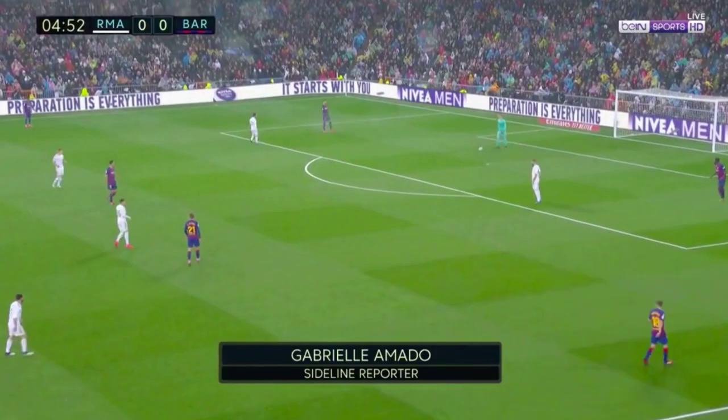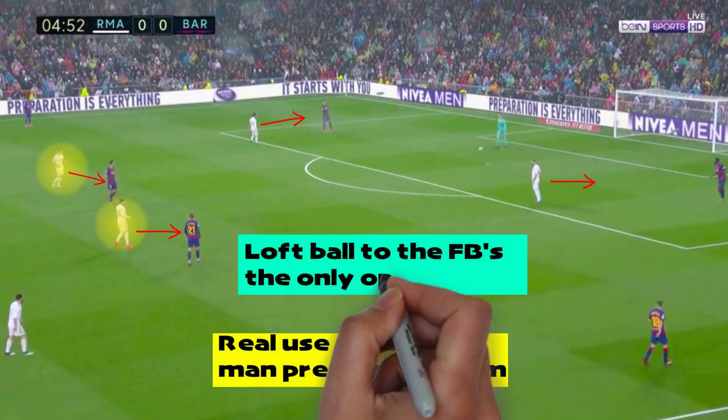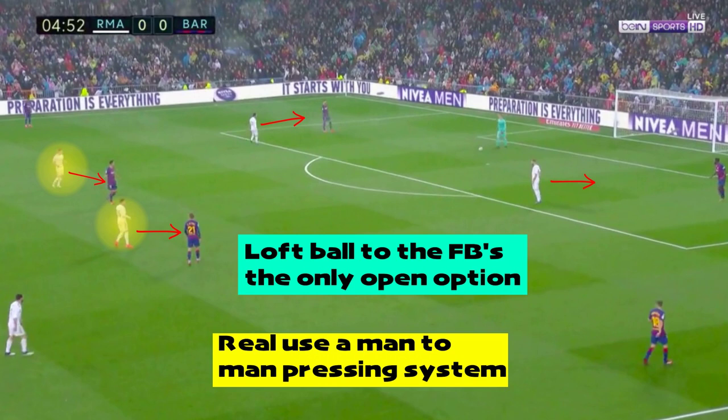Real Madrid started the game pressing high and aggressively in a man-to-man oriented pressing system. The three central midfielders pushed up high onto Busquets, Arthur and De Jong, and almost man-marked them when the ball was in Barcelona's defensive third, following them if they went into deep areas. Madrid would use Benzema and Isco to press the two centre-backs, whilst also closing down the passing lanes into the full-backs. This meant the only pass Barcelona had open was a lofted pass to each full-back, which if played would allow Madrid to squeeze the player against a touchline, making it harder for either Alba or Semedo to gather the ball under control and find a teammate.